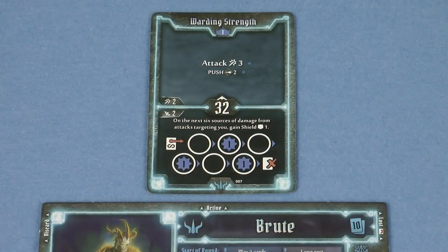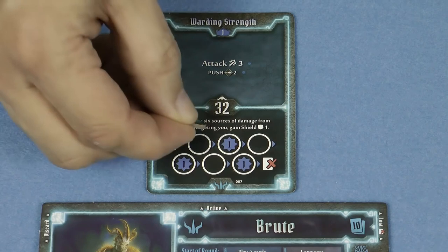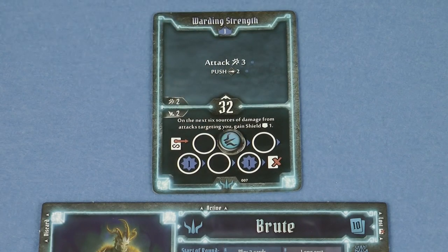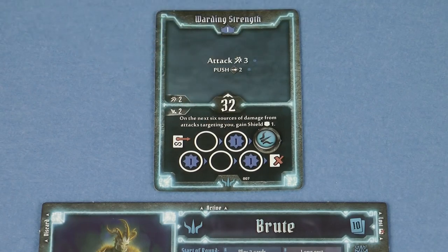Some cards have a persistent effect, which are also placed in the active area. For example, when this card is played it has an effect the next six times that damage is dealt to you, and you place one of your character tokens on it to track the uses. Note that you gain an experience point when the token leaves a space with the XP icon. You can get cards back from your discard pile by resting, which I'll explain later on.